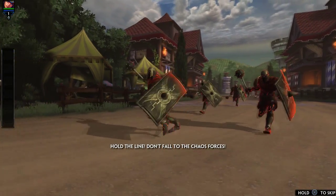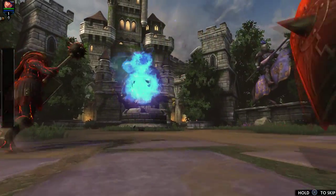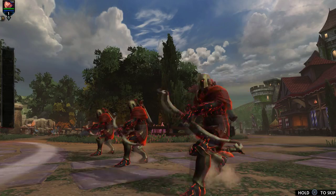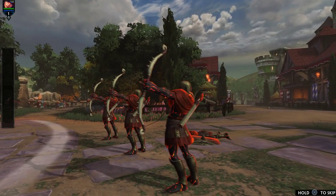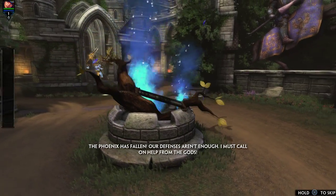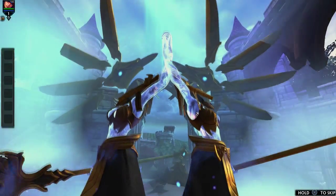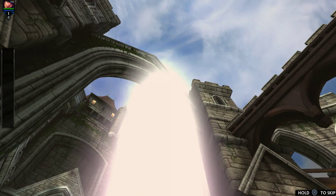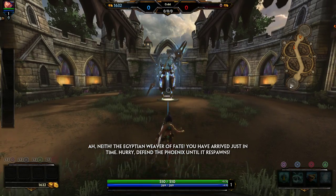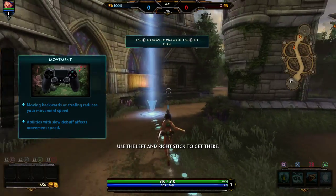Hold the line, don't fall to the chaos forces. The phoenix has fallen — I must call on help from the gods. I have a feeling that's me. You have arrived just in time — hurry, defend the phoenix until it responds. Use the left and right stick to get there.